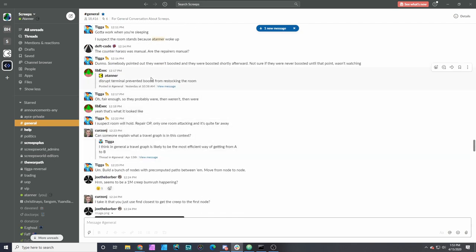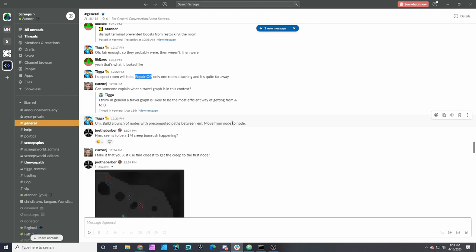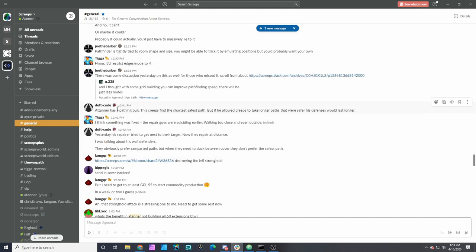Me getting back online probably saved that room. There's agreement on the repair discussion being overpowered. I definitely have that pathing bug. I did implement some changes where tiles in damage range will have a higher cost matrix value, making units take the long way around if it could be safer.